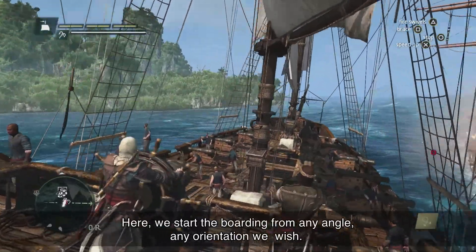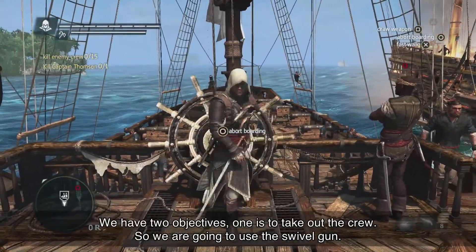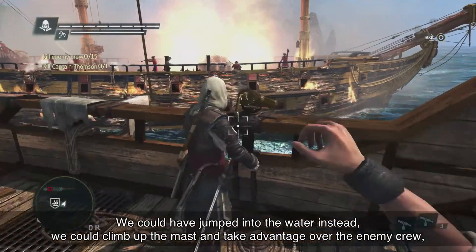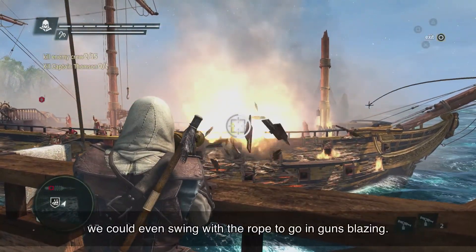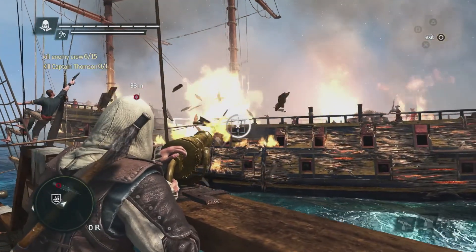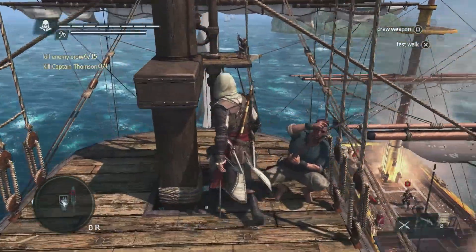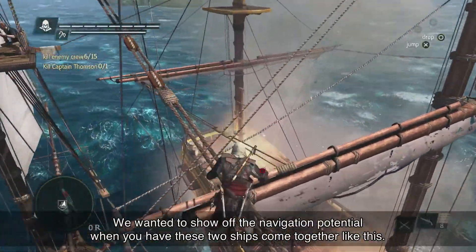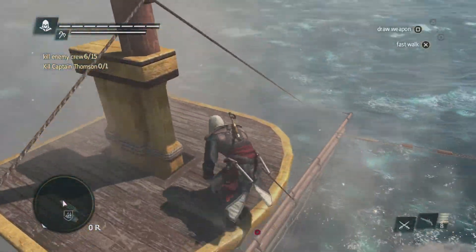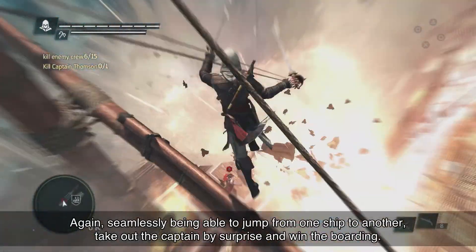We start the boarding from any angle, any orientation we wish. We have two objectives: one is to take out the crew, so we're going to use the swivel gun. We could have jumped into the water instead, climbed up the mast, and taken advantage over the enemy crew. We can even swing with a rope to go in guns blazing. But now that we've taken out some of the crew, we're going to go after the captain using Edward's navigation abilities — seamlessly jumping from one ship to another, taking out the captain by surprise and winning the boarding.